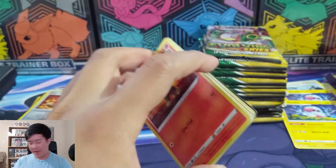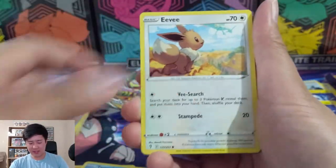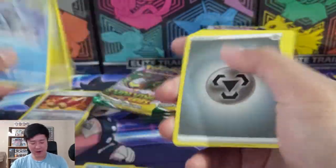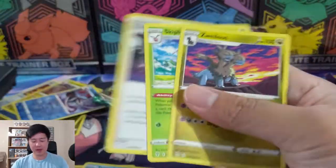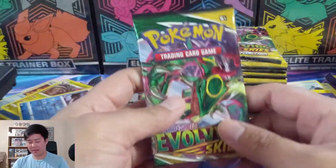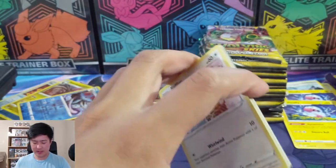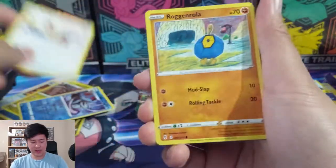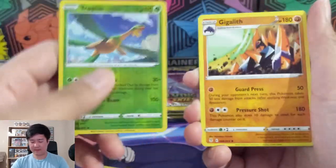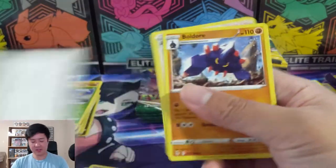Let me know how it's going for yourself as far as getting products - I imagine a lot of people are having a tough time. I was having a tough time getting these. Let me know how your pulls are going if you manage to find some product, and kind of what everyone is looking for. I have to imagine the Eeveelutions are going to be on top - actually the alt art Rayquaza looks really cool. I feel like the state of the hobby went kind of into a lull during the Battle Styles and Chilling Reign period - that's just my own opinion.